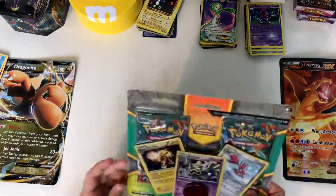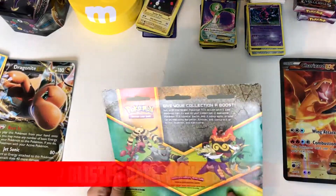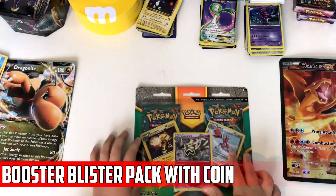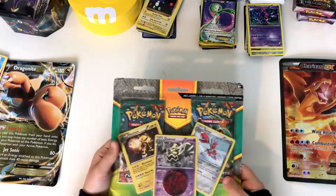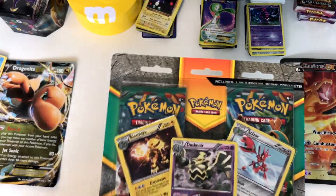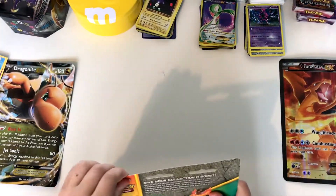Hello everybody and welcome, my name is CraftyCharlie07, and today we are opening one of these Electivire Dust Noir and Sizzle shiny perks. You also get a coin and two Furious Fists packs, so let's get straight into this.